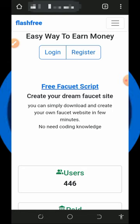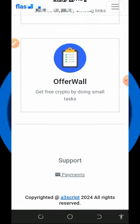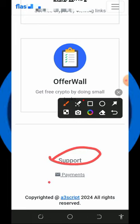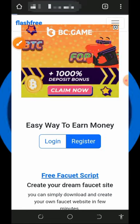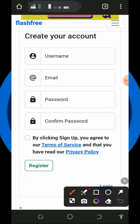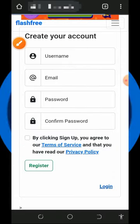To join this website, just tap on the first link below this video and it will take you to the platform. Read all the information about the platform on screen, check out the support information in case you want to contact them, and also check out the payment proofs. Then tap on the register button, enter your username, email address, password, confirm your password, accept their terms and conditions, and tap register.